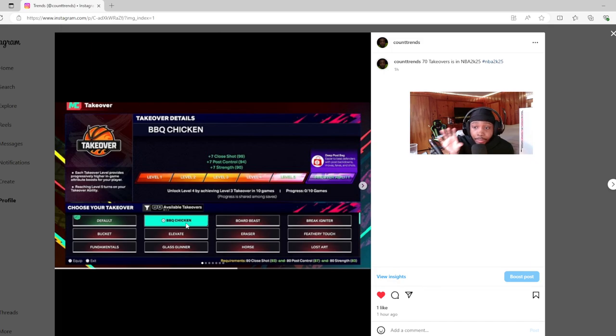So say you got this center build right here. He has all these takeovers at the bottom: Barbecue Chicken, Board Beast, Eraser, Horse, Glass, Gunner, Fundamental, and Bucket. You can push R2 to see more options, and you can also slide down on the right side to see even more. There are a lot of takeovers — you might think 'how is there so many when basketball is shooting and dunking?'